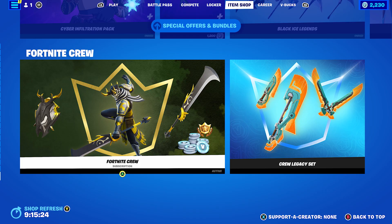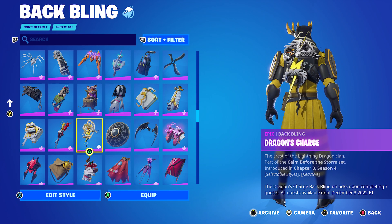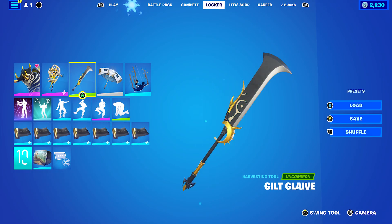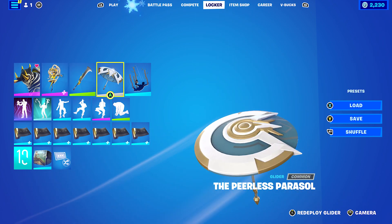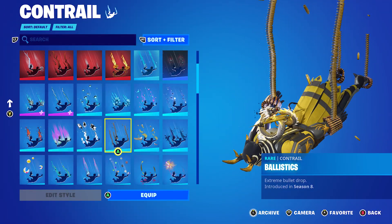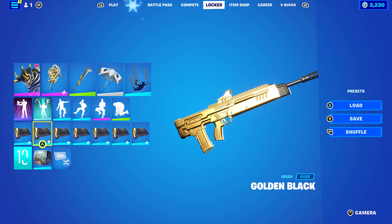Let's get into the first combo. I made 10 combos. First one is obviously the Guild Heart skin. Back Bling is the Dragon's Charge, which is from the Chapter 3 Season 4 Level Up Quest Pack, and I'm using the Dragon Charge Reactive style. Pickaxe is the Glint Glaive, which came with this skin. The Glider is the Peerless Parasite — the Victory Glider from this season. Contrail is Ballistics, the main gold one I have — if you don't have it, use any black, gold or yellow themed contrail. The Wrap is Gold and Black, which works very nicely with this skin.